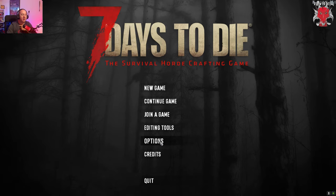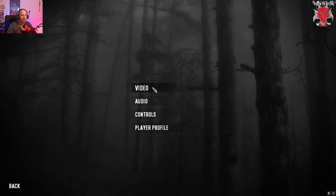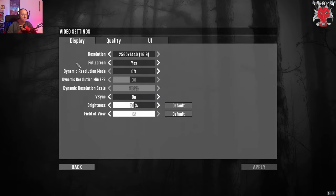We're going to go to options first. Click on it and go to video options. These are my current settings — my resolution is 2560 by 1440 at a ratio of 16 by 9, full screen.